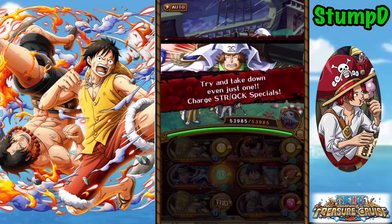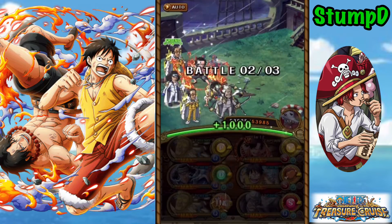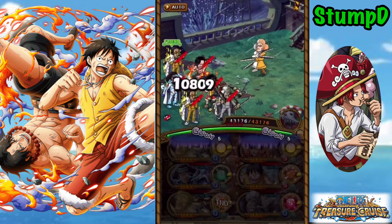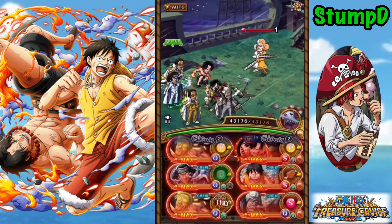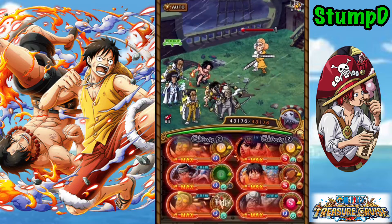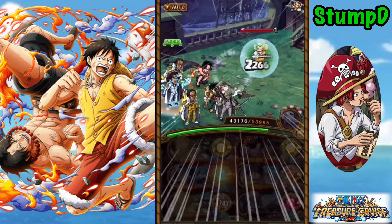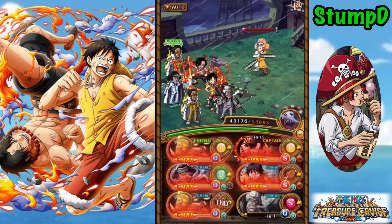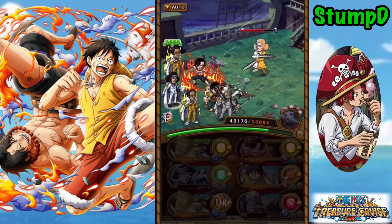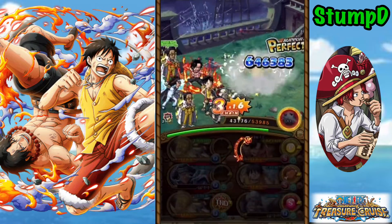On stage one we get our quick and strength character cooldowns, so make sure you're building teams around that, and ideally you want to build up the Versa meter. When it comes to Ace he needs 12 strength or quick orbs, and with not too many stages it'll be a little tricky. On stage two we come up against Inazuma — he has a threshold, gives us blindness and despair. We use the Oniguma special to do damage, remove despair and sound effects, then get around the threshold using the Kuzan special.